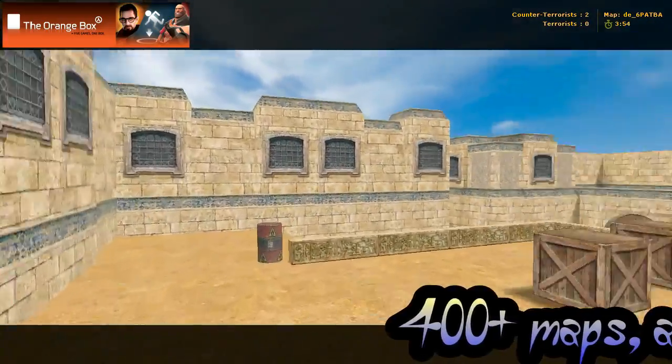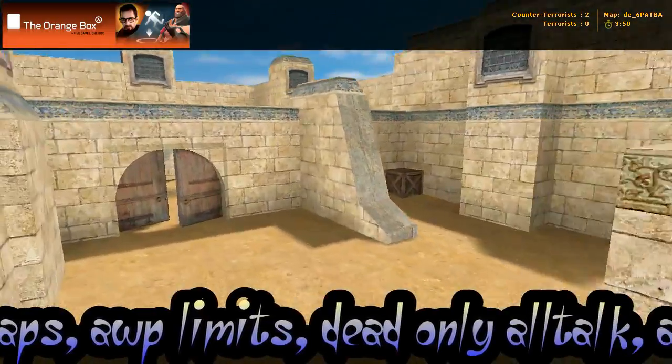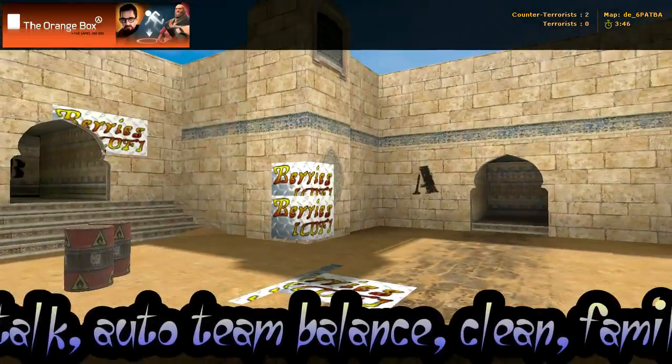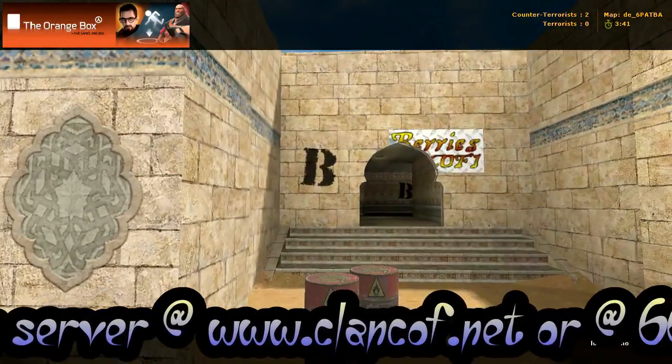We're going to call this the left, and I'm going to leave on the left here to start out with. You come down, you've got nowhere to go but straight ahead, and you end up right here in a middle area. Bombsite A is through that doorway, and bombsite B is through that doorway.